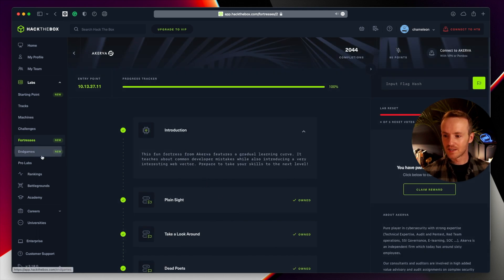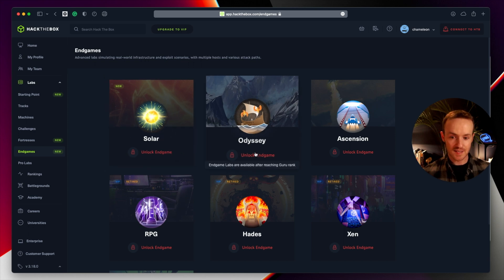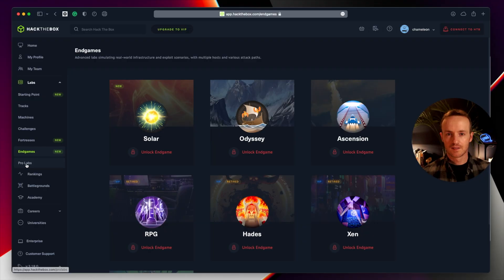Next up is endgames. Endgames are slightly more advanced — I haven't even done one yet because they are guru rank. They are real-world simulated infrastructure, meaning when you go onto one of these you might find a small group of systems talking to each other, sending emails, fake users browsing the web, active directory, and more complicated things than a traditional machine. So once you get to guru rank, you get the chance to take part in some of these endgames.